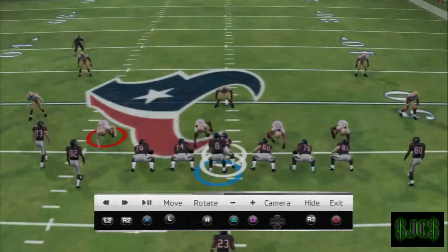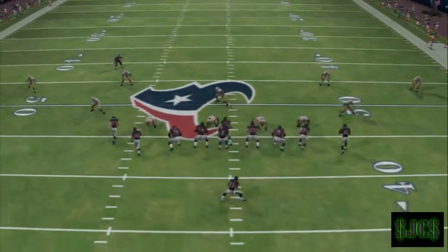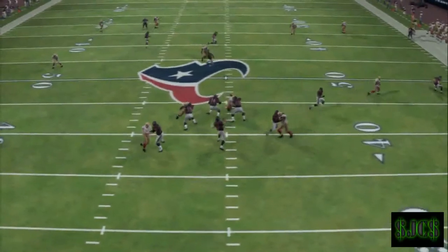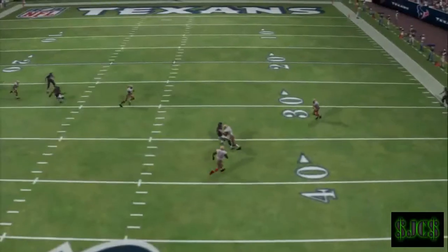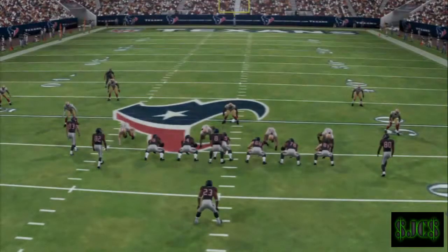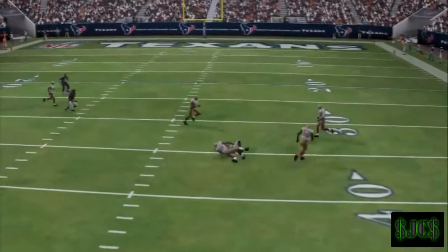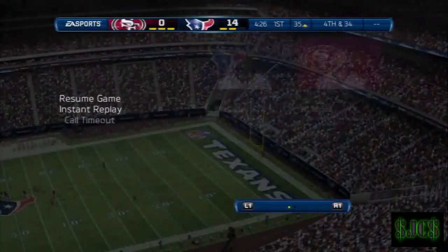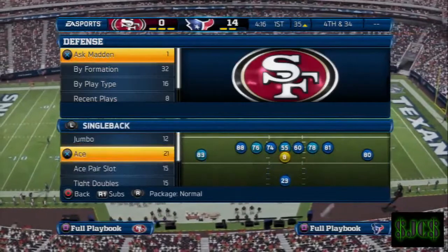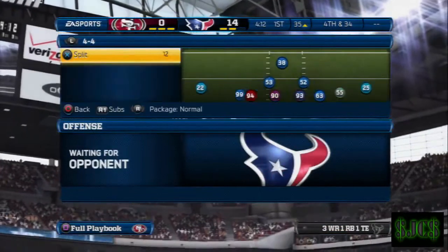I'm going to run a replay so you can see — put him on a fade route and your read is going to be Square, the outside receiver. When he makes his cut right there, he's wide open. He's open all the time against zone. Of course, if you do the same play over and over, your opponent will eventually adjust, so I never recommend doing that. But this is a really good money play against zone — you can switch it up, throw some drags in there, maybe flip the play to catch your opponent off guard.